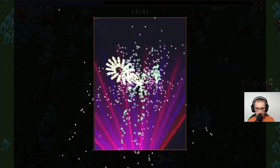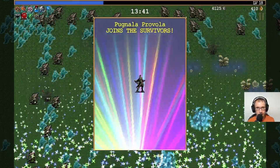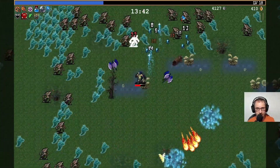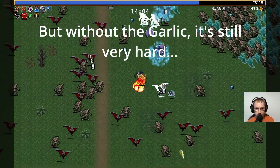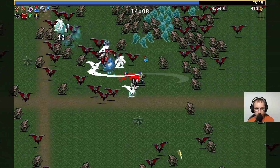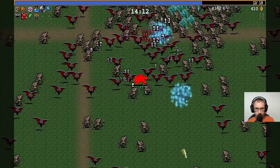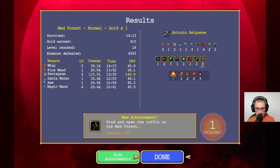Okay, we've got this time. Pugnala Pravala - welcome, I guess. We did rubbish that. Find and open the coffin in the mad forest - done, yes.